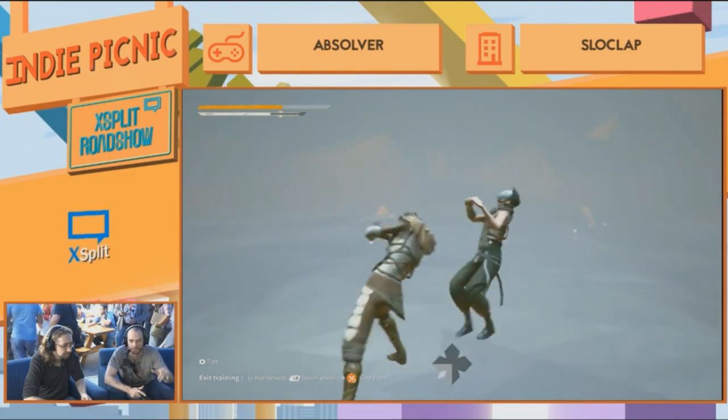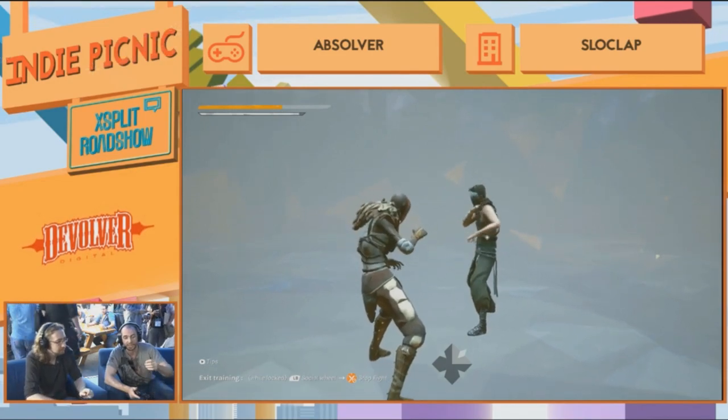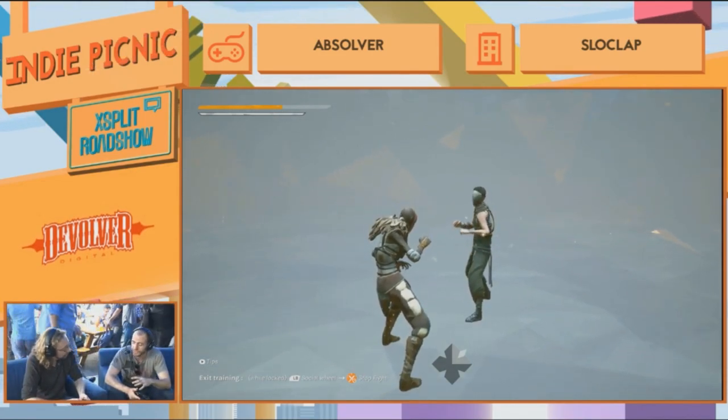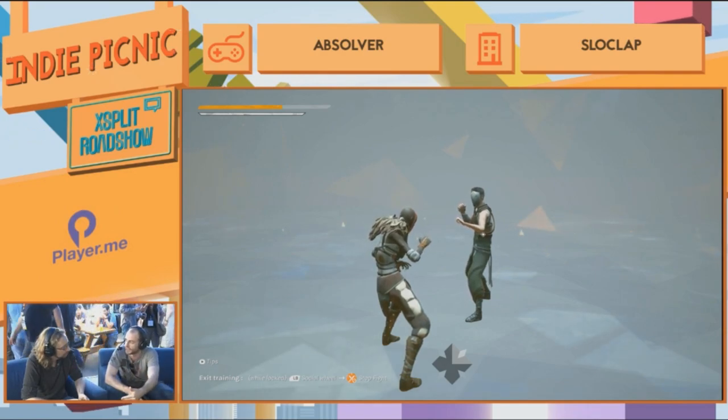Attack sequences can loop on themselves or send you into a different stance — it's as you want. And you know the feint we saw earlier? You can feint out your first attack and jump directly to the second attack of your sequence.